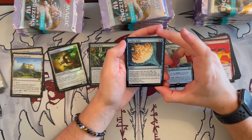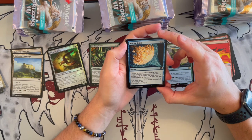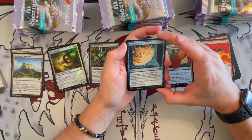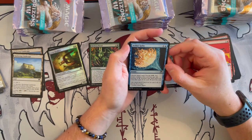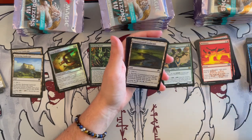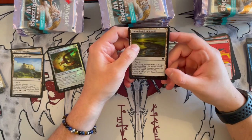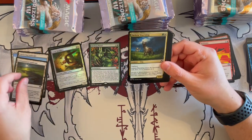Aether Spike — it's an instant that costs 2. Target a spell, you get 2 energy. Then you may pay any amount of energy. Counter that spell unless its controller pays 1 generic for each energy paid this way. So again, this is kind of like a play on the Aether counter. And Contaminating Landscape — same as the other one, but for different color combinations. Very nice.